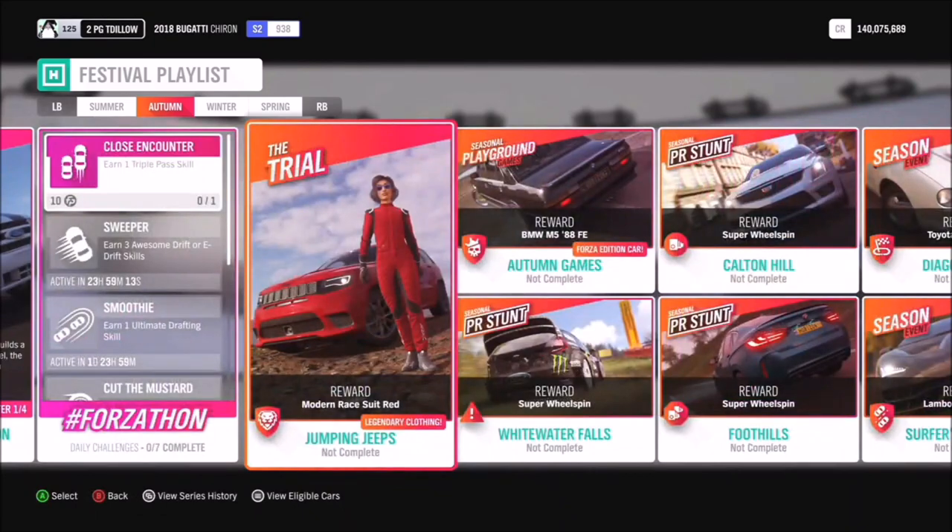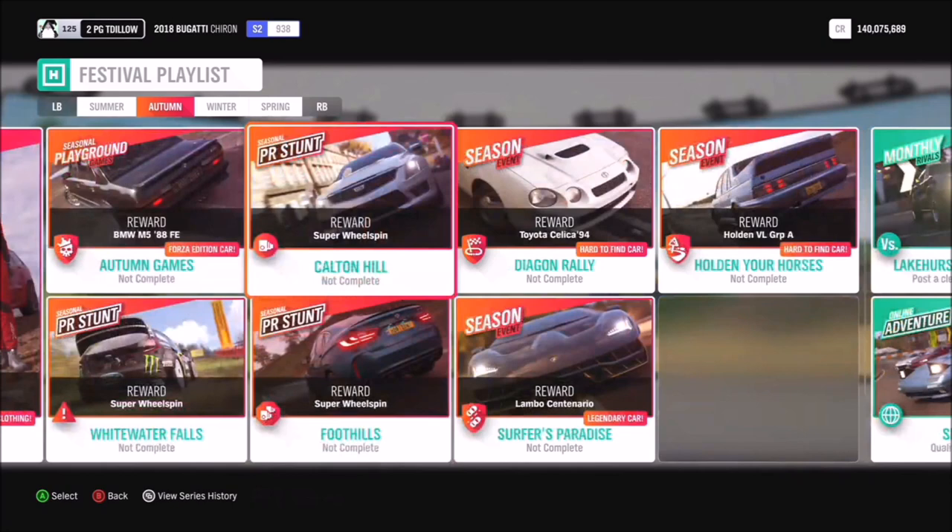If you want to pick up the modern race suit in red, you have to do the Jumping Jeeps trial event. You can also get the BMW M5 Forza Edition in the seasonal playground games. Completing Diagon Rally gets you the Toyota Celica '94, completing Holding Your Horses gets you the Holden VL Groove A, and the Surfers Paradise seasonal championship — a nod to Horizon 3 — gets you the cover car, the Lamborghini Centenario.